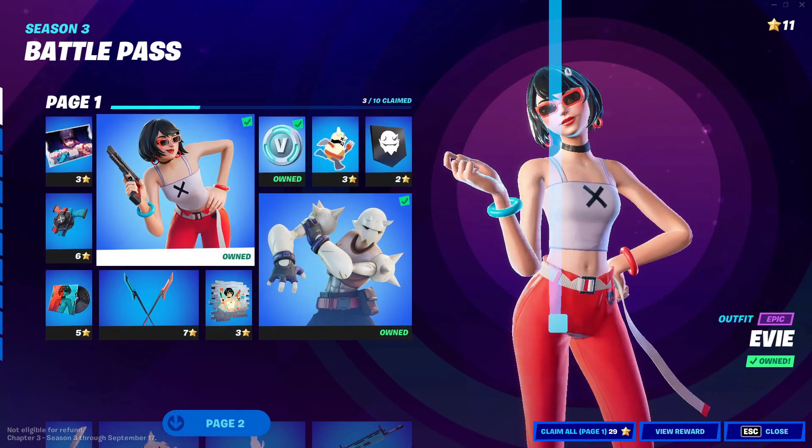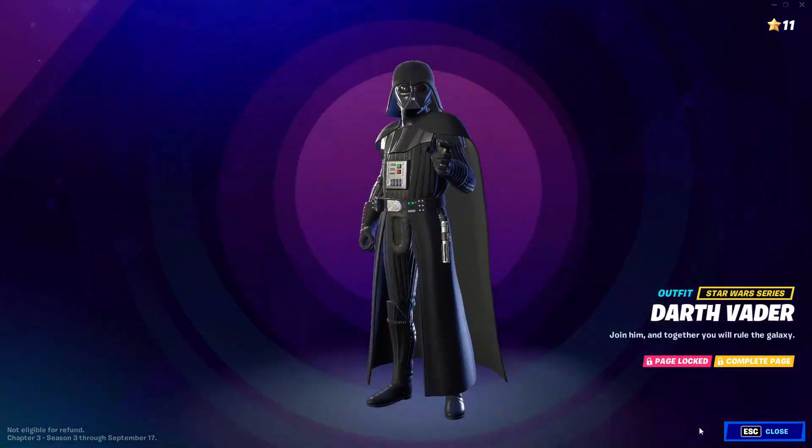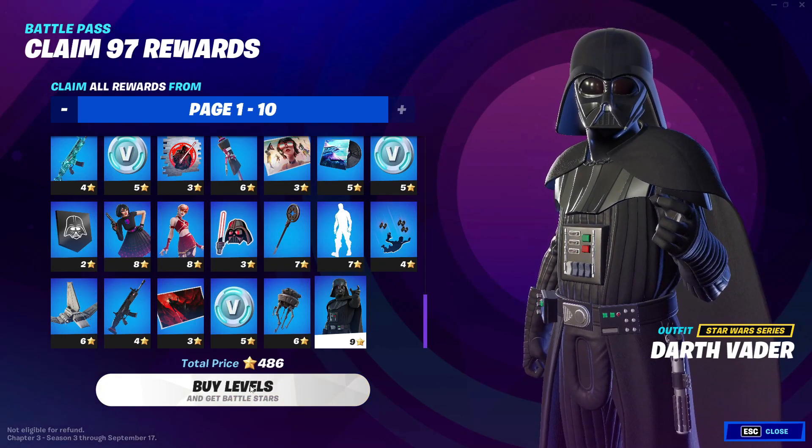If you guys have the Battle Pass, you gotta go down to the Dart later skin, click on it, click on View Rewards on it, back out, and click Claim All like that.